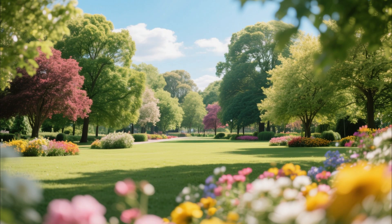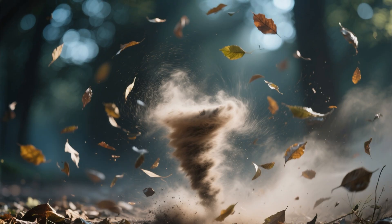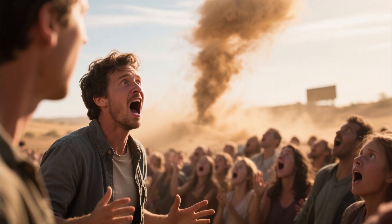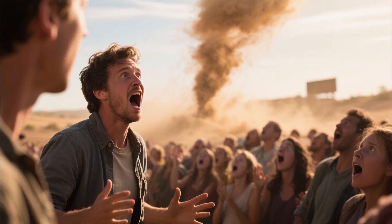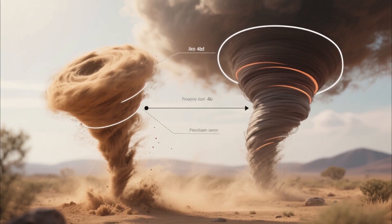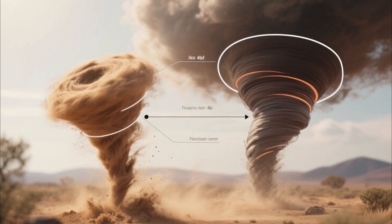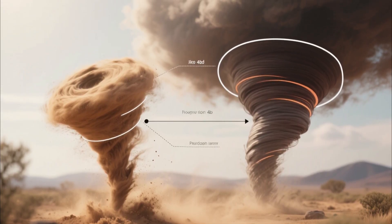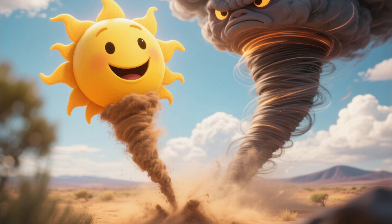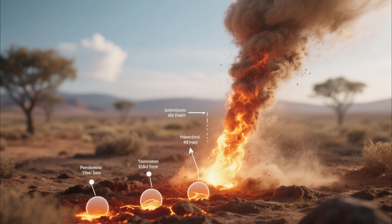Picture this: sunny day, clear skies, you're at a park, and suddenly there's a spinning funnel kicking up leaves. 'Tornado!' someone yells. Except nope, not even close. Dust devils are the atmosphere's optical illusion. They look like mini tornadoes, but they're born from completely opposite conditions. While real tornadoes need storms, dust devils are sunshine addicts. Here's the recipe.